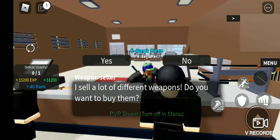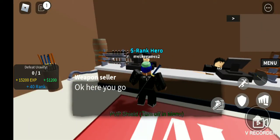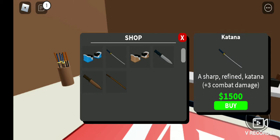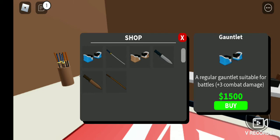It's the guy with the afro. You could actually see the weapons — there's a gauntlet, katana, all these. Do they do the same amount of damage?